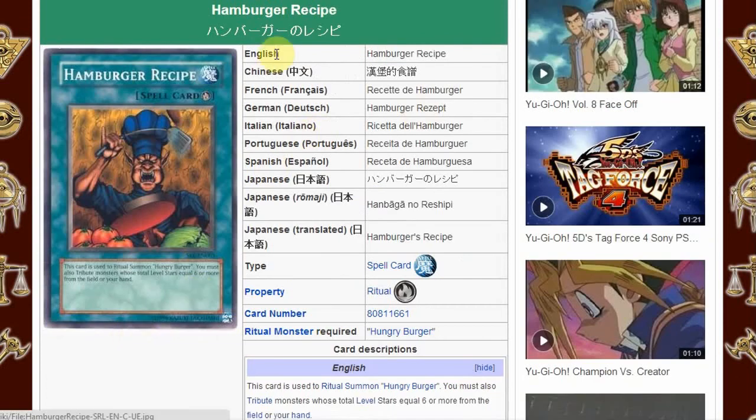And finally, Hamburger Recipe — no, I'm just joking. I'm referencing that because I opened a single Spell Ruler pack a while ago and I actually pulled a Hallow out of it, but I also pulled a Hungry Burger, so I thought I'd put this on here as a little joke for you guys.